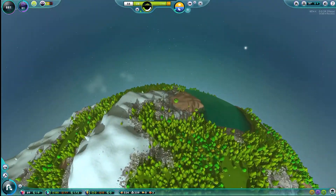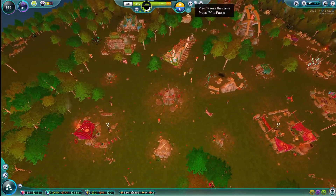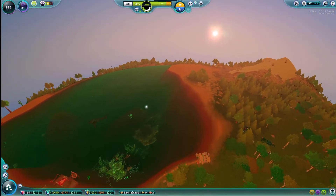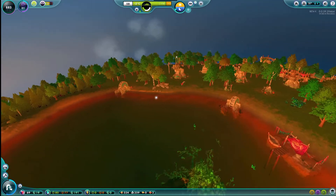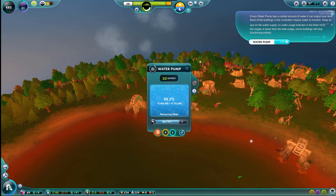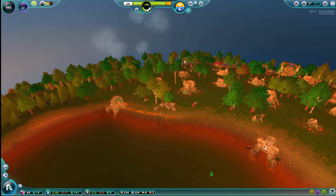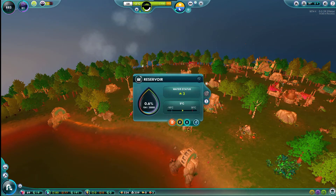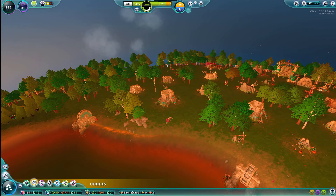Welcome back everyone to another episode in Universim. We're going to quickly pause the game and take a look at our water situation, because I did a lot of research on the water and nobody else seems to be having this problem. That pump is putting out a lot of water, but our reservoirs are not filling up — only a little bit. So we're going to go ahead and get in another pump or two.